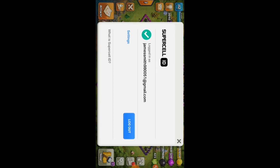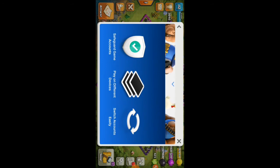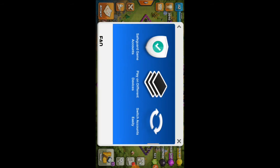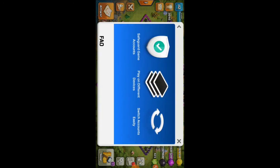You can go to settings if the account doesn't connect, and it will show the latest options. You can create a Supercell ID. What does the Supercell ID do? It will save your game account, and when you connect it, it will keep your account safe.